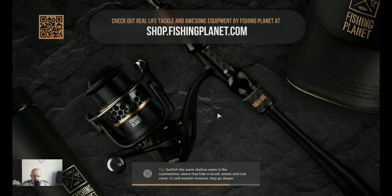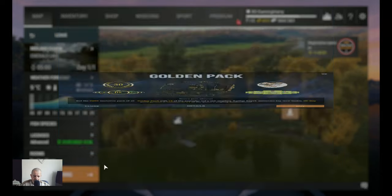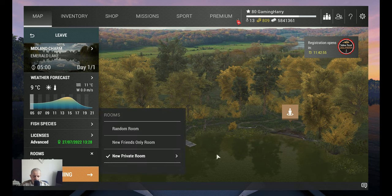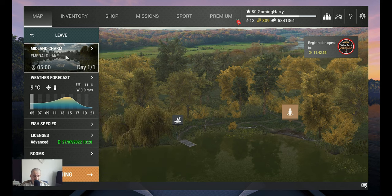Now let's travel together to Emerald Lake and I'll show you where I catch the common shiner. It's not really a hot spot — you'll also catch other fish there. There's no dedicated hot spot for shiners; they are everywhere. But I found this is a good spot. We take a private room and we're going to fish at Middle and Charm — that's where we'll start.